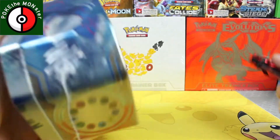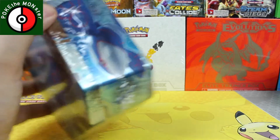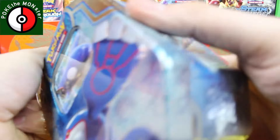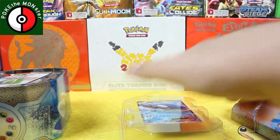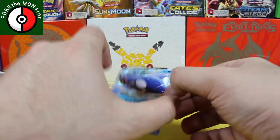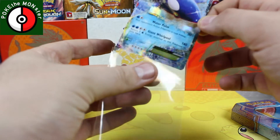All right, let's take a look. We're going to start off with the Kyogre EX box. Retail price on these originally was $19.99, and clearly as things get older they'll get more expensive. This is the first time I'm opening up one of these two tins, so this is new for me. Hopefully we can get something really good, because we've had mixed feelings about some of the boxes we've been opening, mainly that Sun and Moon booster box.